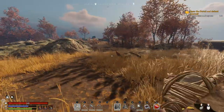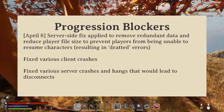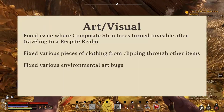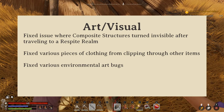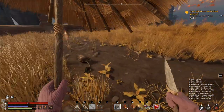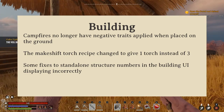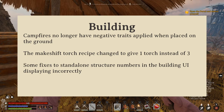Now, on to the bug fixes section of the update. Inflection has worked to fix a number of client-side crashes and server-side disconnects, which is always welcome to see. They've also fixed some art and visual bugs, including invisible structures, outfit clipping, and other environmental art issues. There was also a fix for the dry fire sound effect for some guns. Among the building bug fixes: campfires no longer have negative traits, the torch recipe now makes three instead of one, and structure counts should now be showing properly.